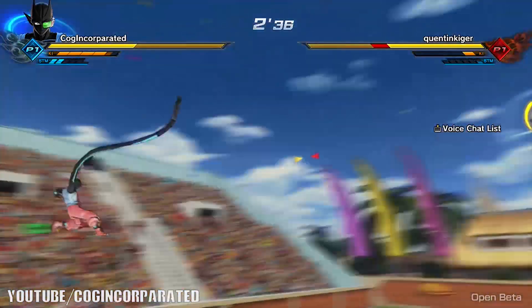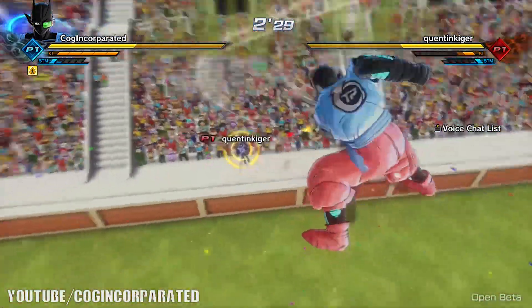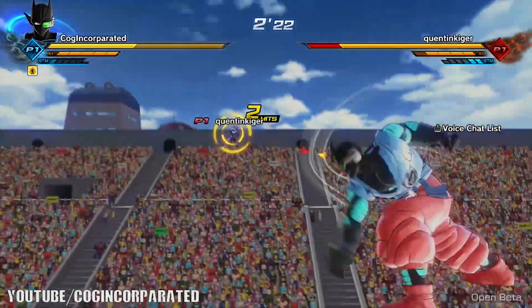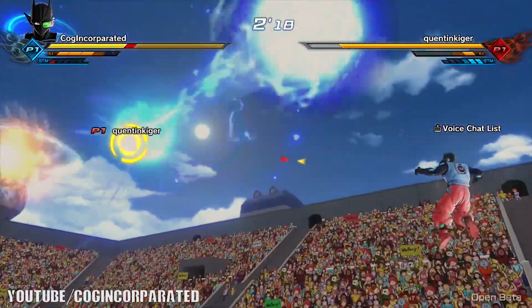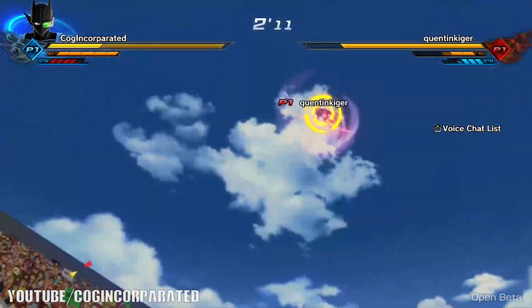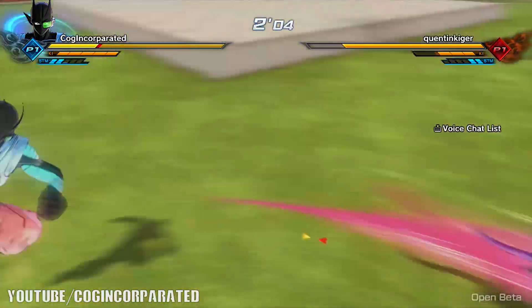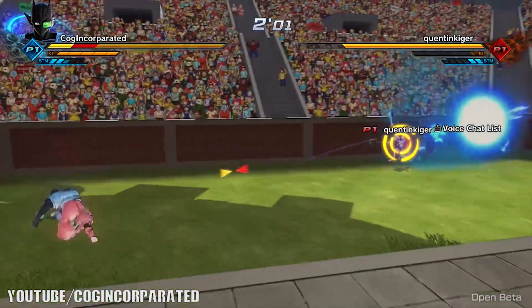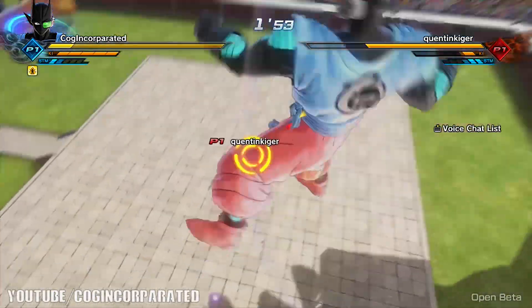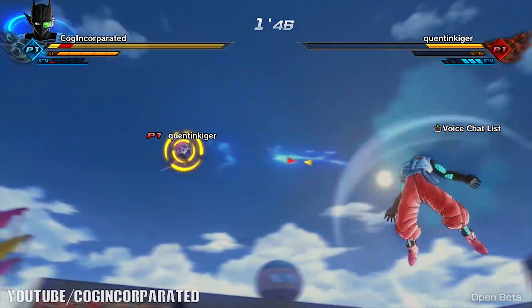For the Namekian race, you need five ki bars to transform into your giant state. Once you transform, you can deal massive damage with basic attacks, so invest all your boost attribute points into basic attacks and stamina. When you transform into a giant Namekian, your stamina depletes over time, and once it runs out you lose the transformation and become very vulnerable to attack.